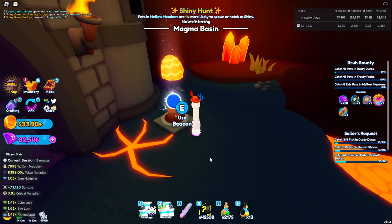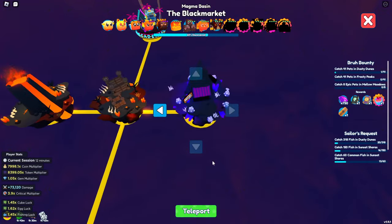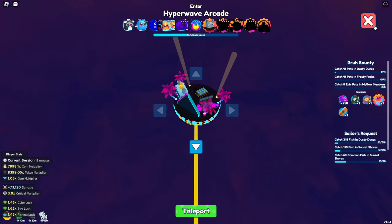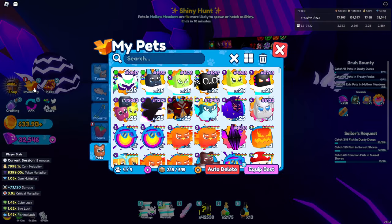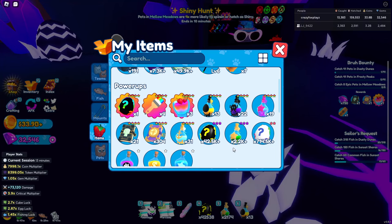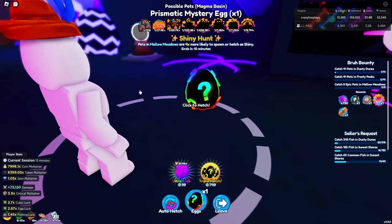We're heading to magma basin to open the prismatic egg because the limited secrets I want are there, and I've got 4 of the top hats hatched — my arcade team is literally just 4 top hats. So this is the best place to do it. I'm going to use some luck even though apparently it doesn't affect anything. Let's click use on the prismatic mystery egg.